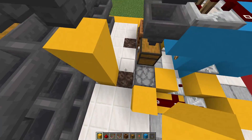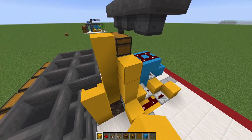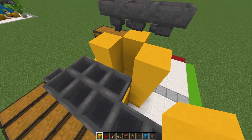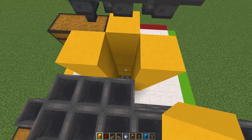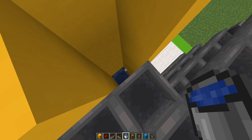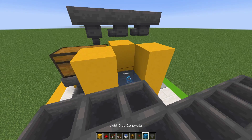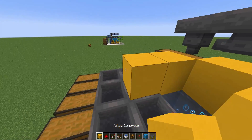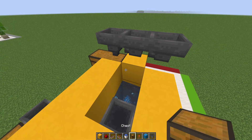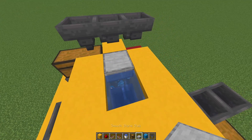Now we're going to place a block here — it should line up with that last hopper. Place some blocks on the side and blocks over here as well, because what we're going to place now is a water item elevator. Just fill this up with some buckets of water, then add about two blocks on each side and just kind of wrap that around. This last water source makes everything flow towards that hopper, and place one slab.